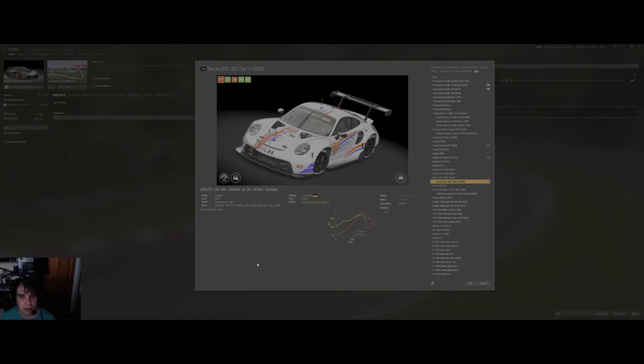So here we are in Assetto Corsa. This is the car I've just purchased — it comes in various different guises. I thought I'd try the 2021 sprint version, only because I'm going around a short track. It looks like a Bentley colour, but we'll go with the white one — it stands out a bit better. And we're going around the national circuit, I said club, but I meant national.